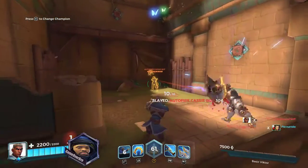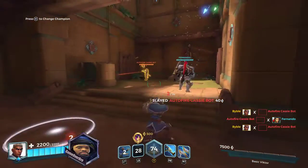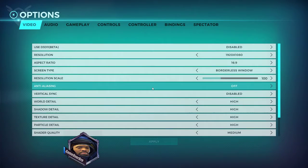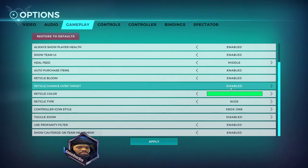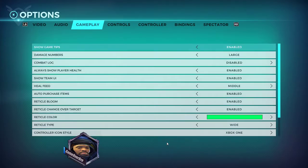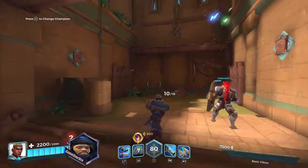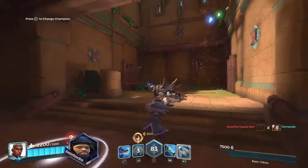Do you want to test reticle color so it's a different color when you're not on a target? Go back to options, gameplay. Right above the color, just enable reticle change over target — nice! That's gonna help me out. It switches — it goes green when on target, orange when off.